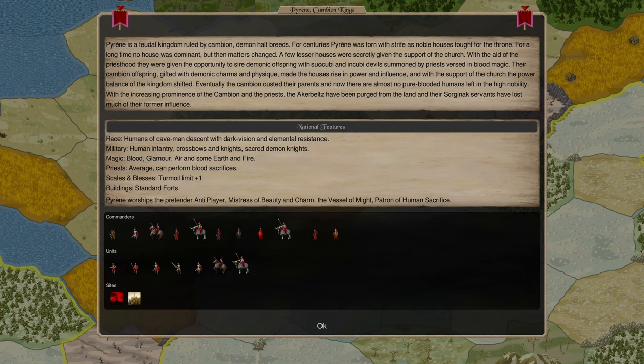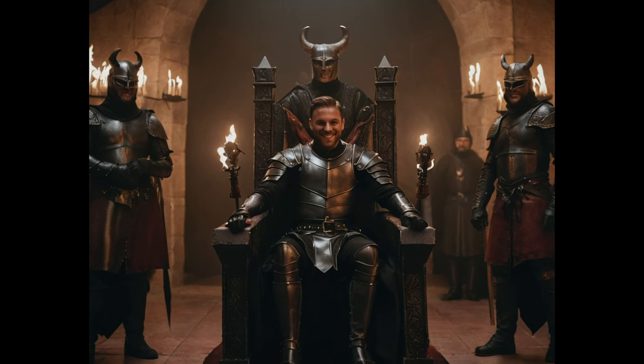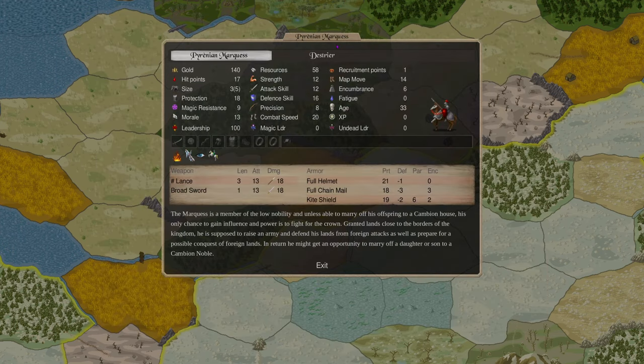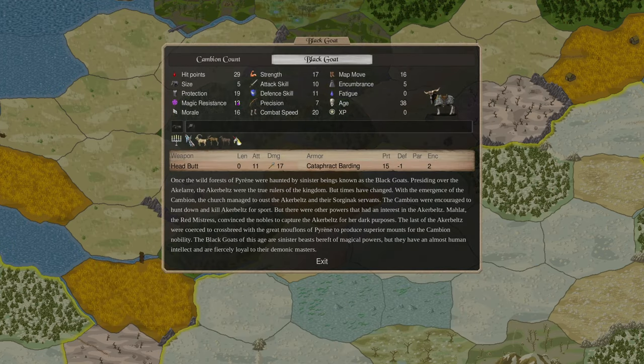Starting with our commanders: the Castellan leadership is not that impressive — fire and cold resist, a castle defense bonus, and 50 dark vision. The Marques has skilled rider, cold resist, fire resist, broadsword, lance, and destroyer. Not really impressive, but magic resist five is something to note. Ordinary mounted commanders have magic resist five, while your black goats have magic resist 13.